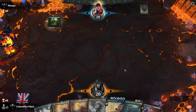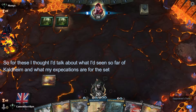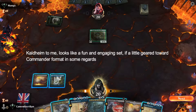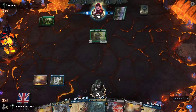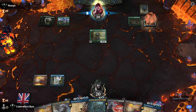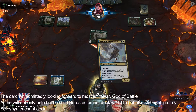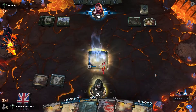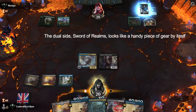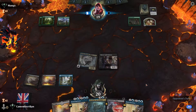I'm going to live with this hand. I get a Soaring Thought-Thief; I can return things to my hand. Flashing in Soaring Thought-Thief when they try and play something. I'll play the Thieves' Guild Enforcer here. I like how this is going.